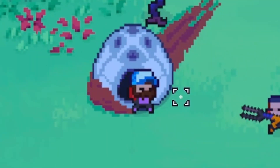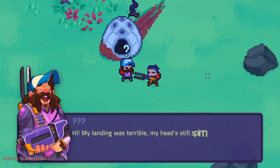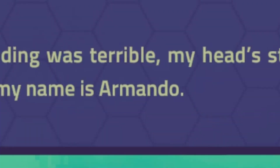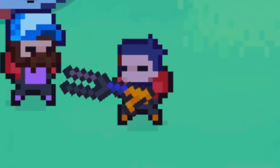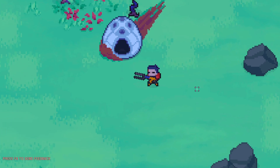Oh, what just happened? Hey sir, what you doing? You just landed on my head. Hi, my landing was terrible. My head's still spinning. You just hit me in the head. I thought that said his name was Armadillo. I see you have an extractor in your hands. Before you go, I made this on your way here. It lets you connect a bot to yourself. Go grab a bot and try it out. All right, bye-bye.